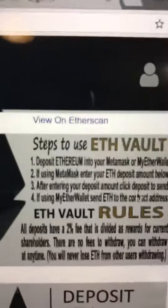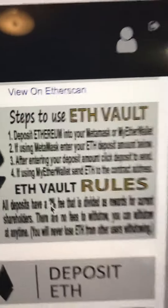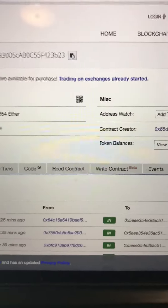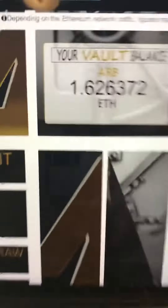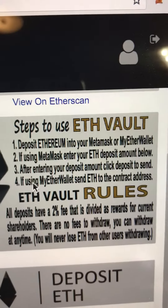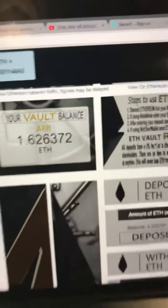With MyEtherWallet, you put in the contract address, which is found from Etherscan right up here. Then send your Ethereum to the contract address and it will be in the vault.